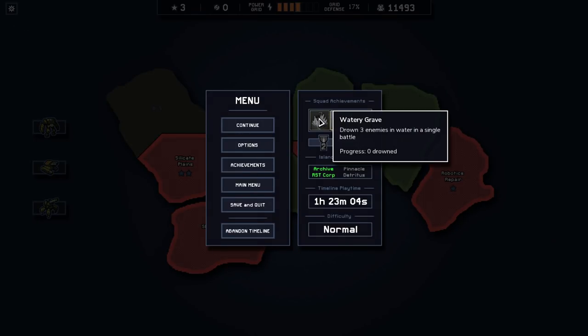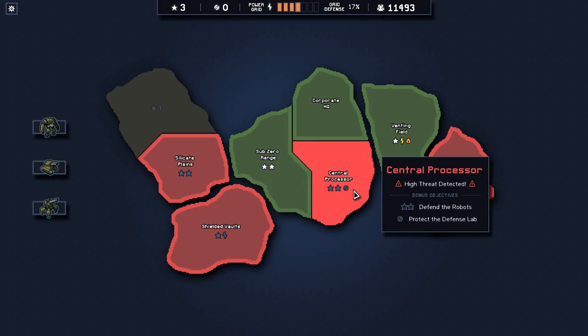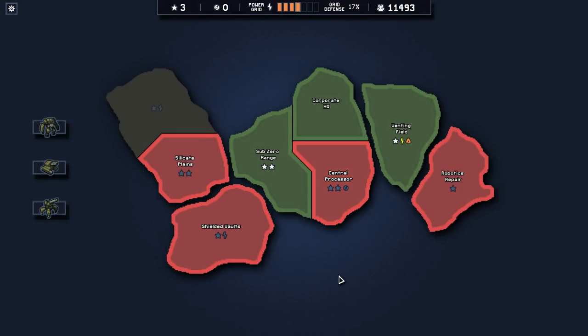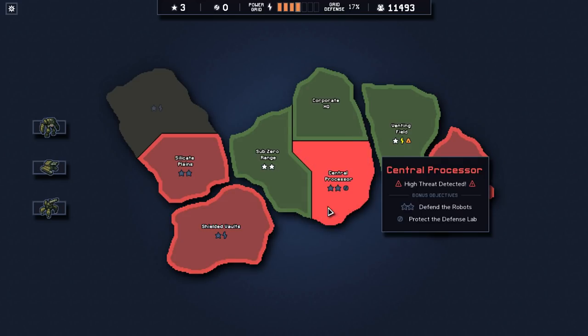Oh, here we go. Drown three enemies in water in a single battle. Well, I'm not sure if I'm going to be able to do that, but maybe I'll shoot for it. Alright, I think we can definitely handle the high threat now. How many do we have left? One, two, three, four, five. We can technically go for one more of the energy ones, and that might actually be a good idea instead of just going straight for the central processor.